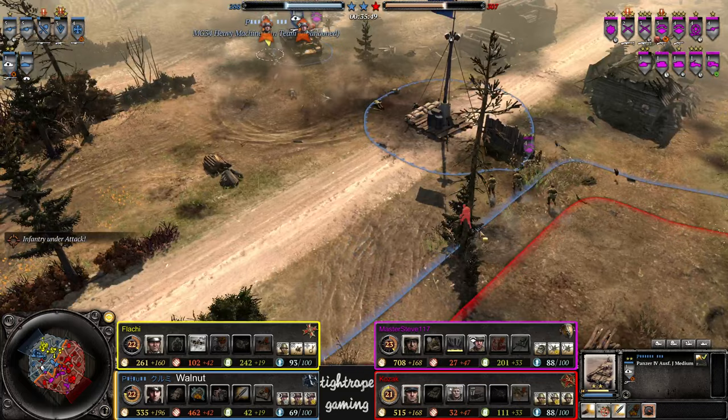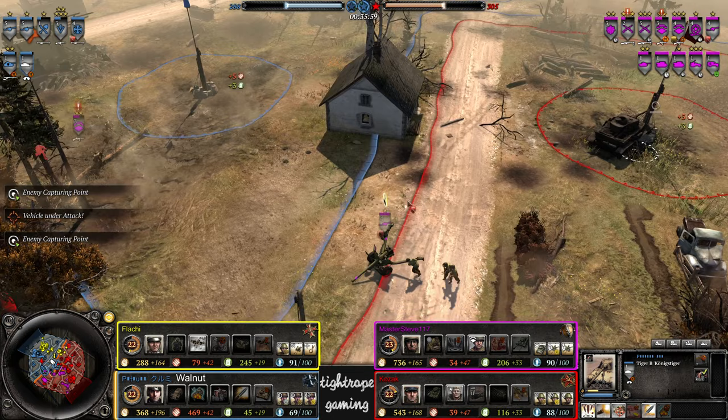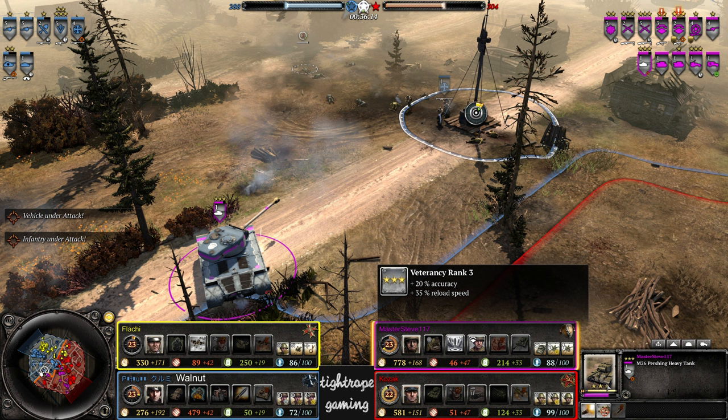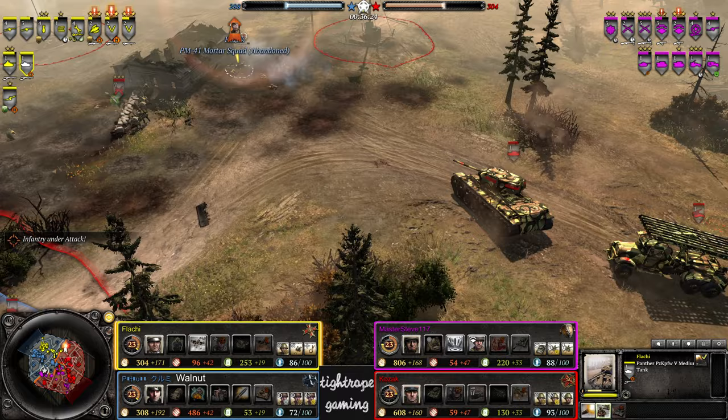A couple shots from the Panzer 4. The Pershing's coming out this way just to secure the retreat path. Doesn't look like Master Steve wants to go toe to toe with the King Tiger — still only has one AT gun as well. So he's not super well equipped to deal with the King Tiger. Pushing to vet 3 now though with that turbo rate of fire. He's been trading a few shots.